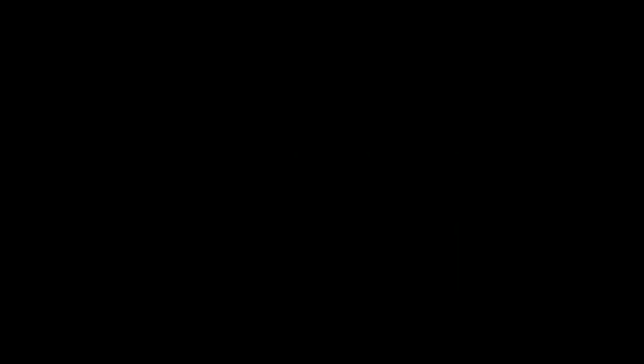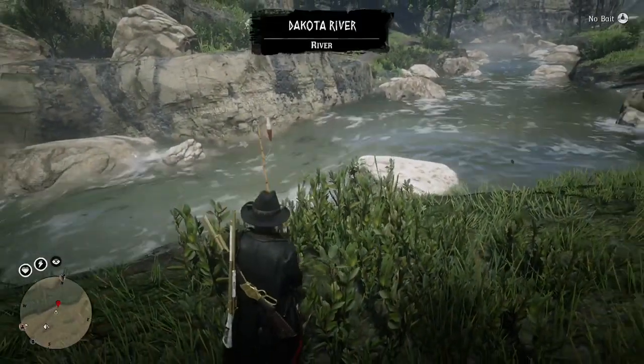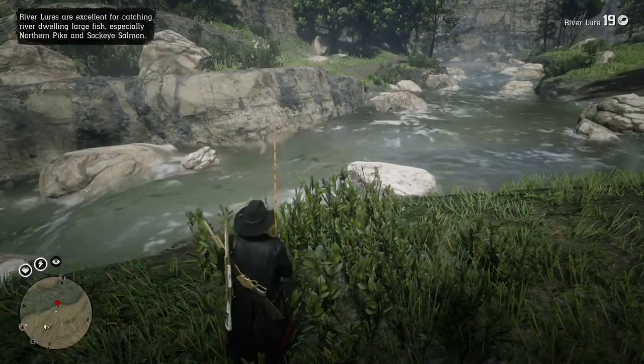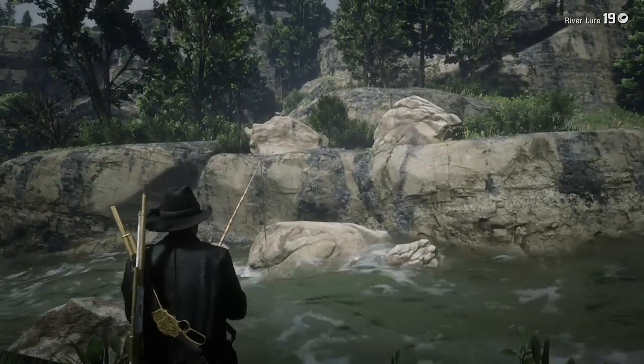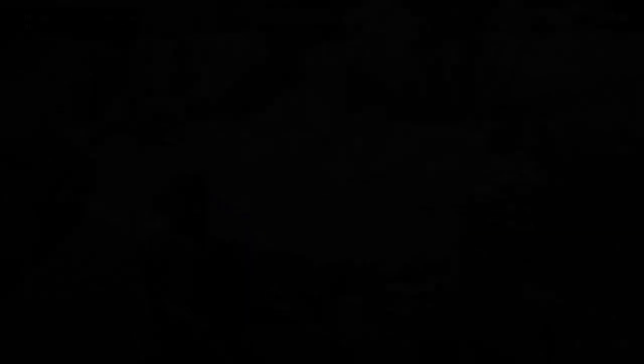Make your way to the Dakota River just like I have it marked, then pull out your fishing pole. Once you have your fishing pole out, get your river lure and aim it at the lake. When you enter Eagle Eye you will see there are three-star Northern Pikes. Enter cast mode and then slowly reel in.